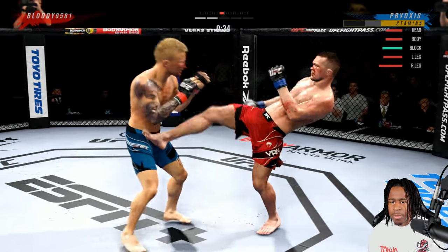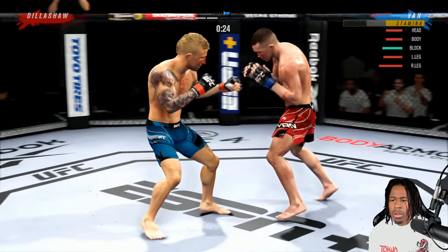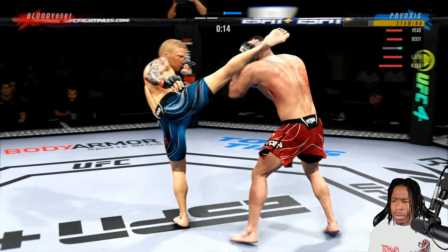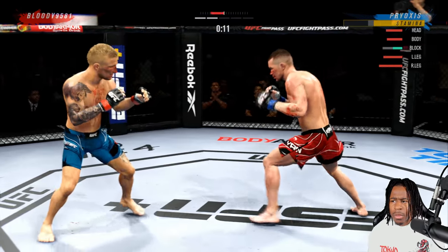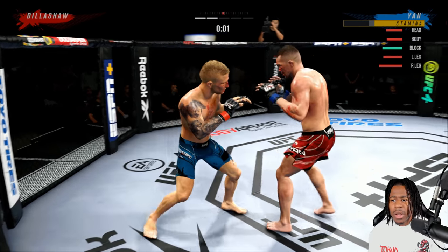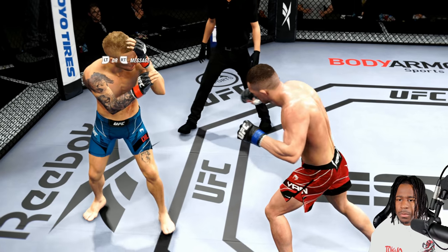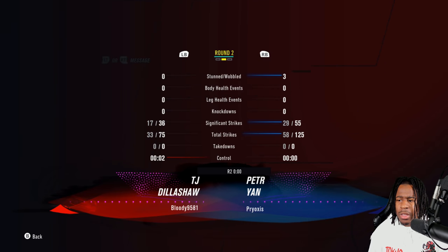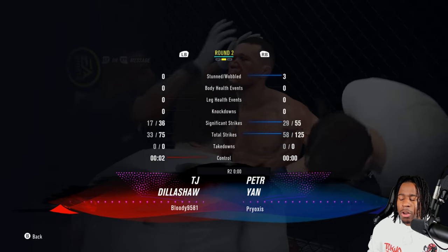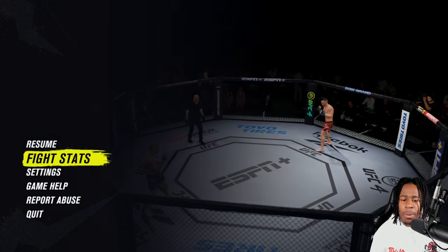Push him back with the front kick — jab, front kick, push him back again. Notice how I'm consistently giving him different looks. He's doing some nice work to my body, but that'll be the end of the round. That was a really clean round from both of us — I threw 125 strikes that round. Going into round 3 I'm going to dial it back and go back to a slow, boxing-type pace.